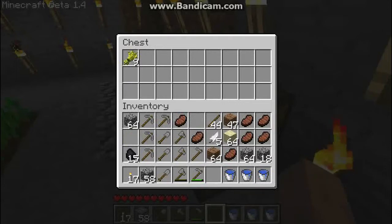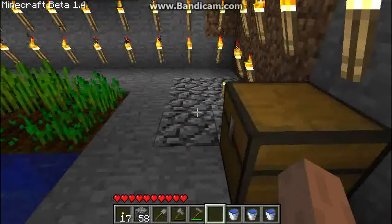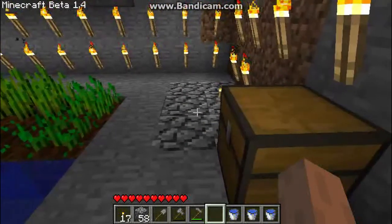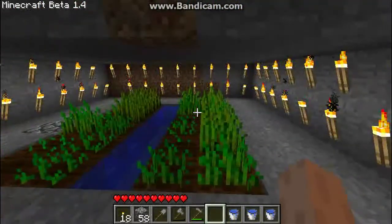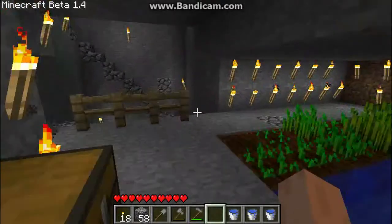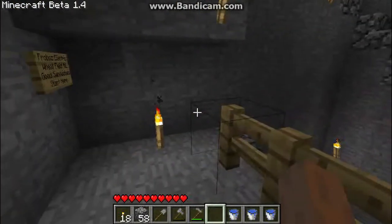With the wheat and the crafting bench, put three wheat across and you make bread, which heals about two and a half hearts. That's handy for if you're in a situation where you don't have a lot of pigs around, or you just don't want to mess with hunting.